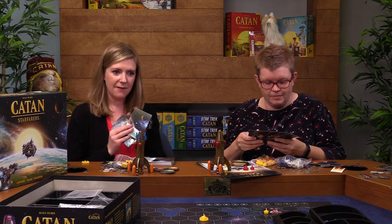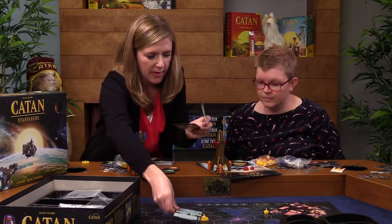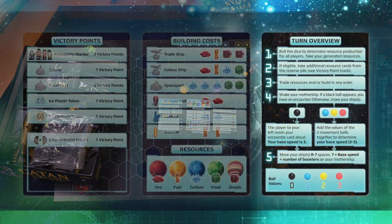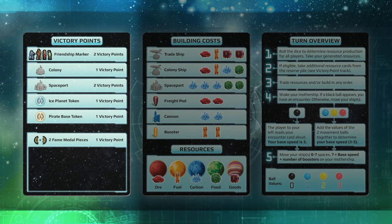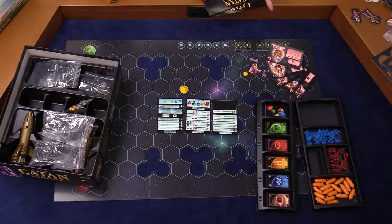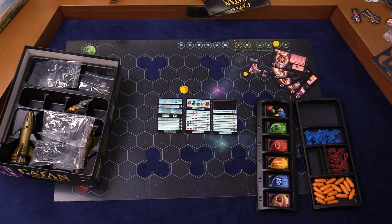We also have these turn overview, building cost, and victory point cards. They are there by your side throughout the game to help you remember how the turns go. The turns are a little more complicated than base Catan or even Rise of the Incas. The building cost card reminds you what things cost when you want to buy them, and the victory point card reminds you how much everything's worth. How many victory points do you need to win? Fifteen. It's also on the point track — and there are even little markers so you know who's got how many points all the time.